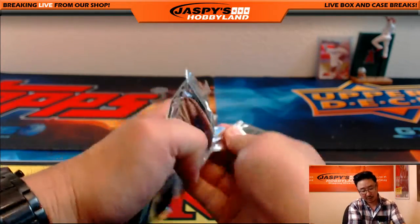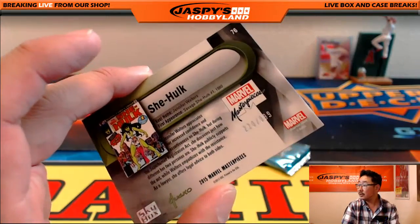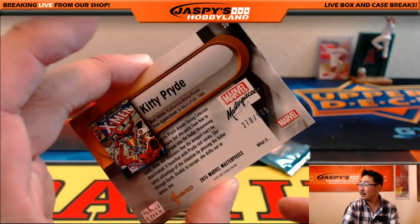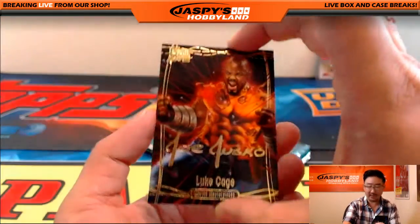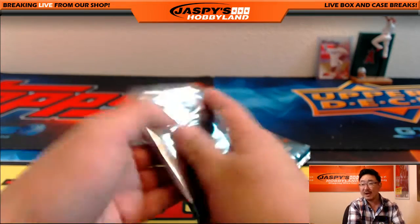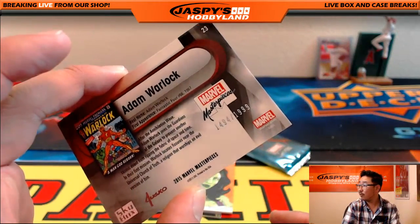Four packs to go for John's personal box. Thank you, John — really appreciate it. There's She-Hulk, 220 out of 999. There's Kitty Pryde, 270 out of 999. And Luke Cage — I believe there's a new TV series for Luke Cage, right? Three packs to go. Adam Warlock, 1494 out of 1999.